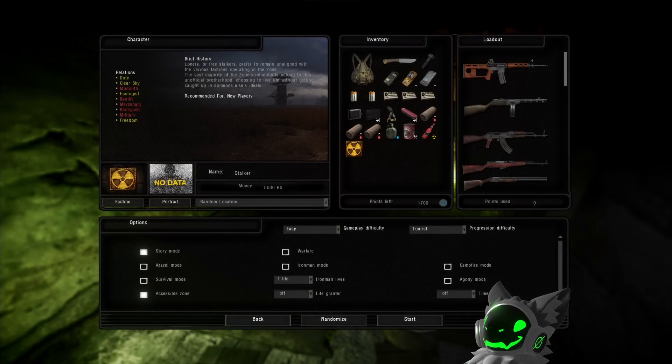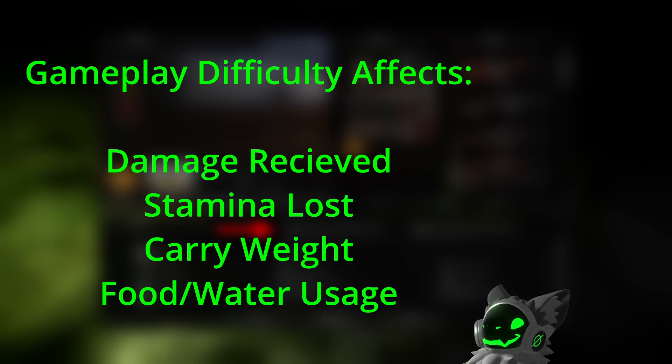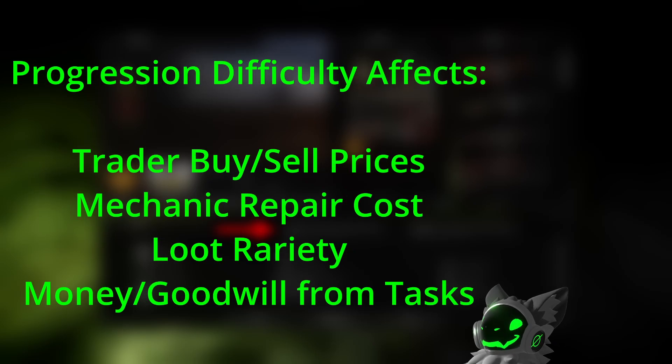There are two difficulty settings that you can adjust: gameplay difficulty and progression difficulty. Increasing gameplay difficulty will increase damage received, stamina lost, carry weight, and more water and food usage. Increasing progression difficulty will increase buy prices and decrease sell prices from traders. It also increases mechanic repair prices, rarity of loot, money, and goodwill earned from tasks. Both of these can be changed in the settings mid-game.